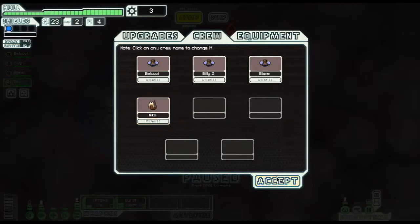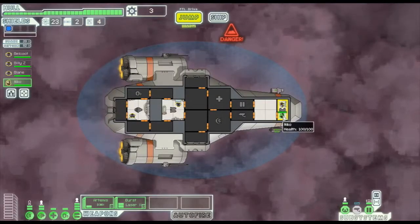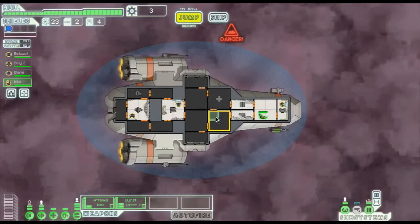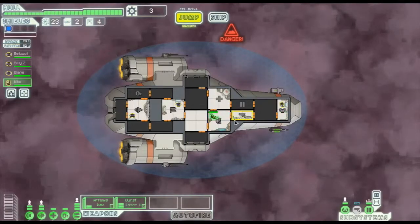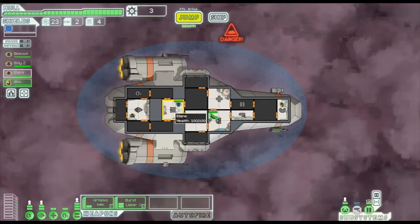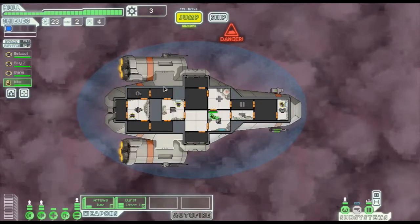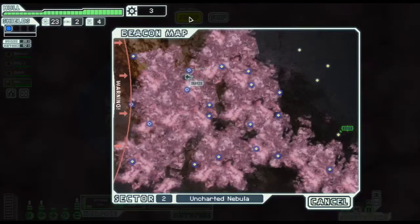Now where am I going to station Nico? I'm going to put Nico in the shields room. We have Kyle in the weapons room and Billy in the engines room. I think we're pretty good, so let's move on.